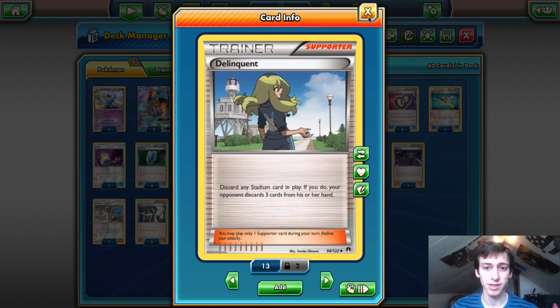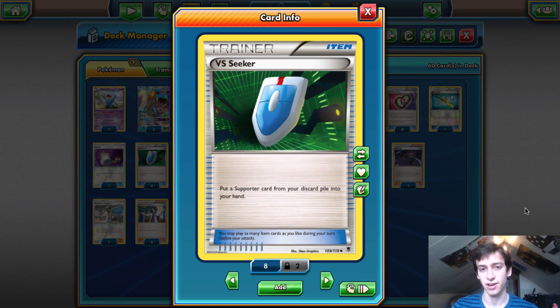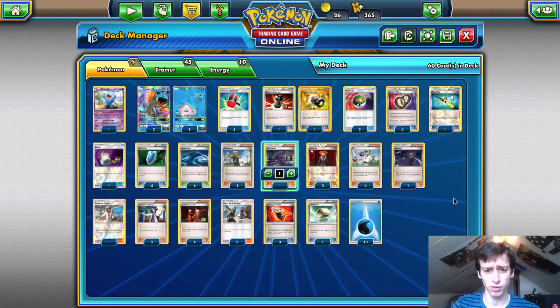I highly recommend Delinquent — it's really good and allows another win condition you wouldn't otherwise have. We also play four Vs. Seeker — that's standard. Everyone should play four Vs. Seeker unless you're playing Decidueye. The card is so good, especially in this deck where you play four Flare Grunt and two Skull Grunt, allowing even more disruption. Don't consider going down to three.